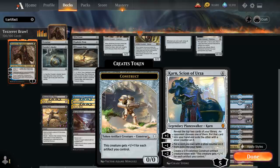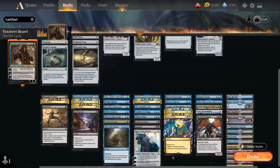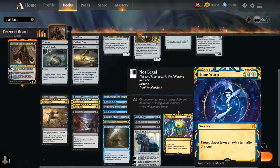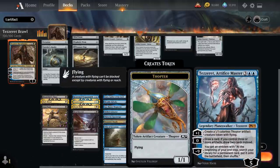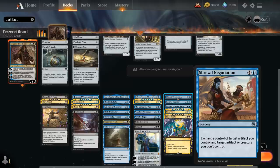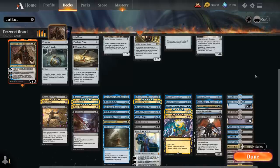Saheeli, Sublime Artificer draws a card whenever we cast an artifact spell. Whirler Rogue generates two 1/1 Thopter tokens with flying and can tap two untapped artifacts to give a creature unblockable. Extinction Event and Languish are our two sweepers. Karn, Scion of Urza provides card advantage with the plus one and minus one, and generates a Karnstruct token with minus two. At five mana, Crux of Fate destroys all dragons or non-dragons, Time Warp takes an extra turn — great with any planeswalkers in play. Tezzeret, Artifice Master generates 1/1 Thopters with plus one, the zero draws two cards if we control three or more artifacts otherwise draw one, and the minus nine ultimate lets us search for any permanent to put on the battlefield each turn.